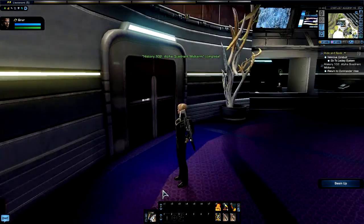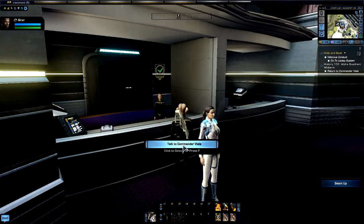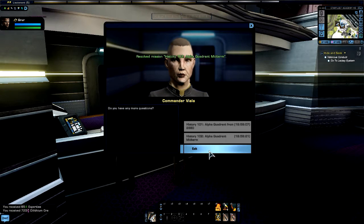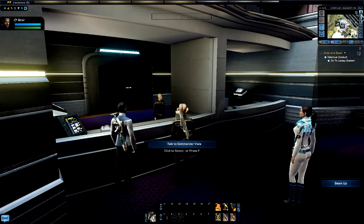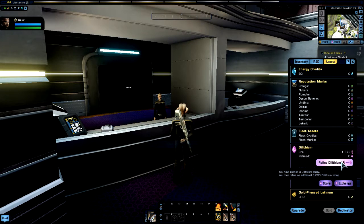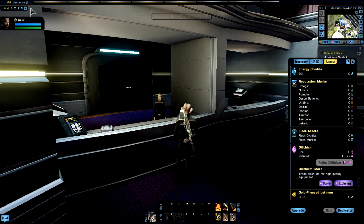Now we need to go back, talk to her, and get our 720. Can't do this again for about 20 hours — you might say once a day. Go back into inventory, over to assets, and refine the dilithium. We already had some in there that needed to be refined. Not too bad.